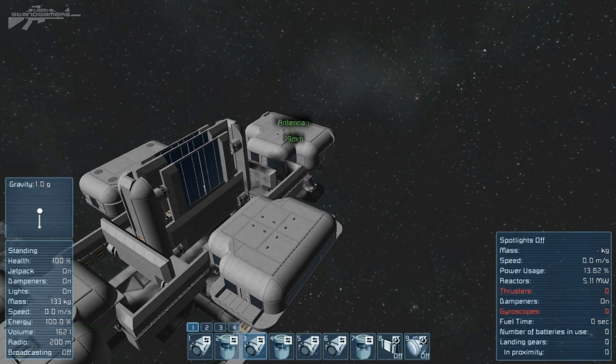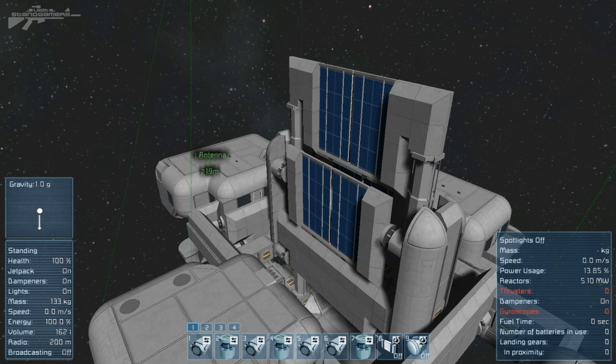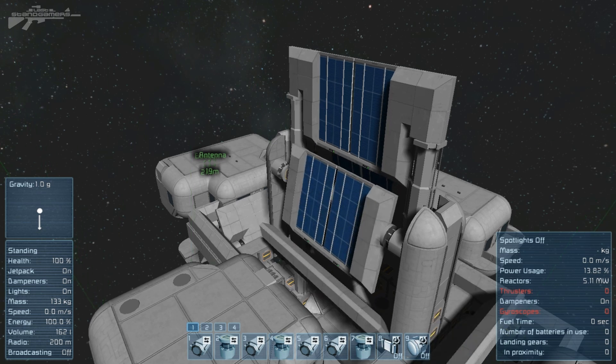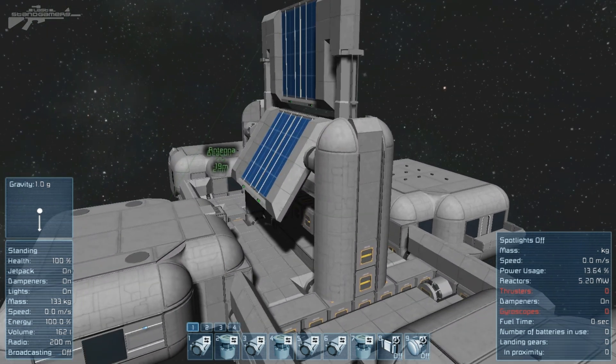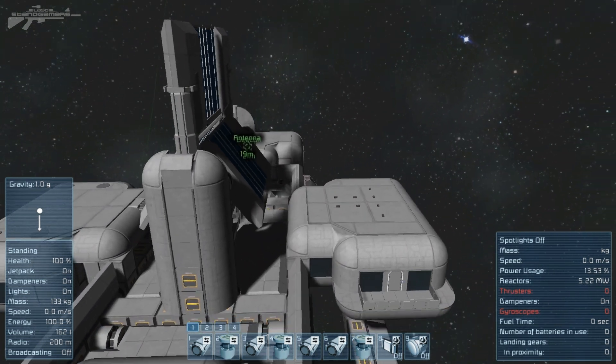Moving on to number three, we extend out the solar panels. These are modded centered solar panels and they look really cool. Now watch this next function — this is my favorite step. You press number four and it actually lowers out a number of control panels as well as flooring for the inside, and it angles the solar panels so you can get some power out of them.